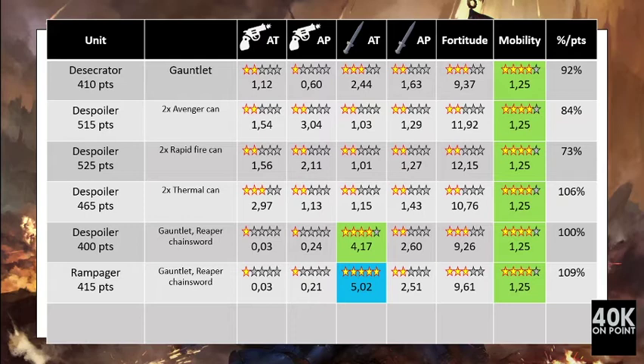After covering all the units of 40k, I will go back to each main unit like the Leman Russ and look at every option to see what would be more effective. For knights, the best ranged weapon would be the Thermal Cannon and the best secondary weapon would be the meltagun. For the Chaos Knight, the Rampager stands out as a dedicated anti-tank melee unit and a very efficient one.